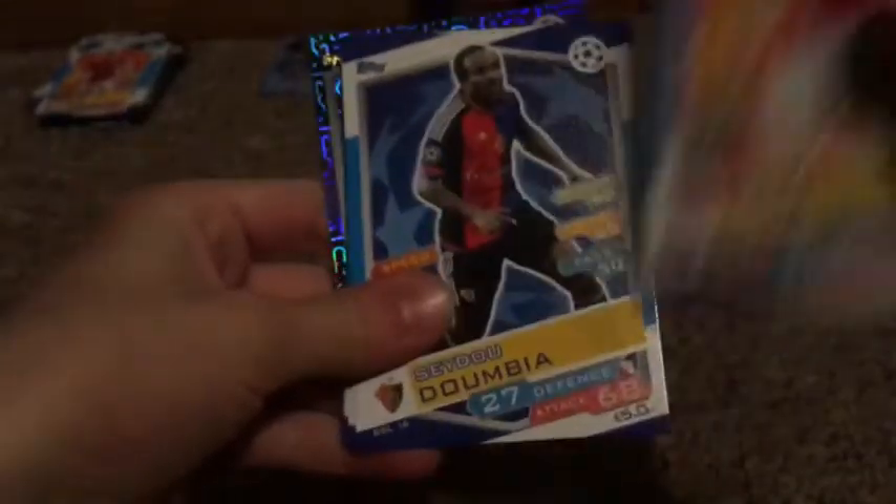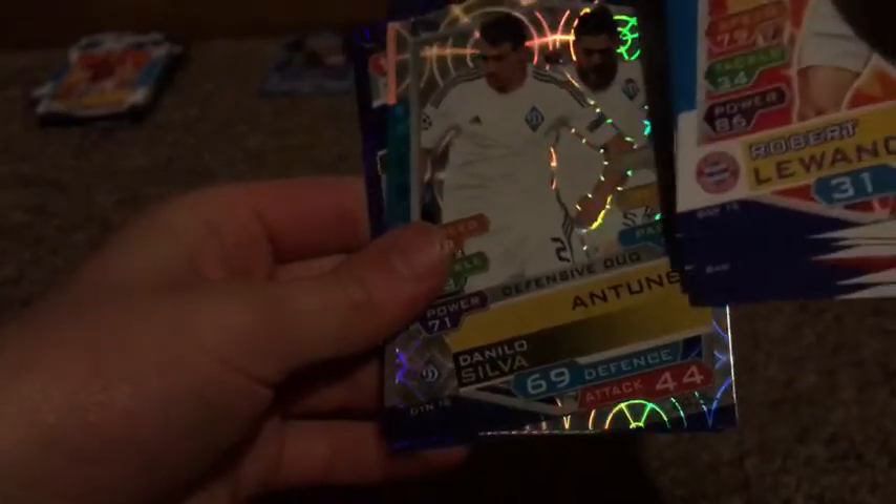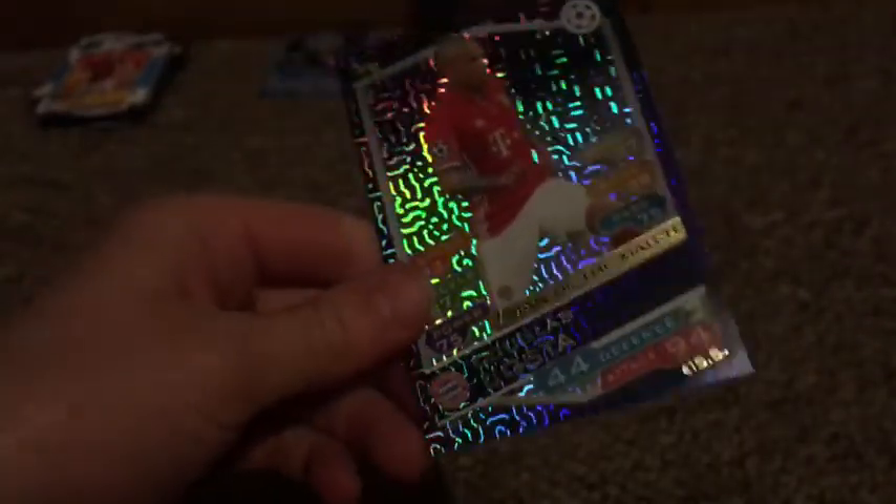In the final pack before the limited edition reveal, we have another code. We get Lewandowski, Dumbia, Cesar, Ruffitch away goal, Adriano, and Danilo silver PSG badge. Also a man of the match diamond card - 94 on attack - pretty cool.